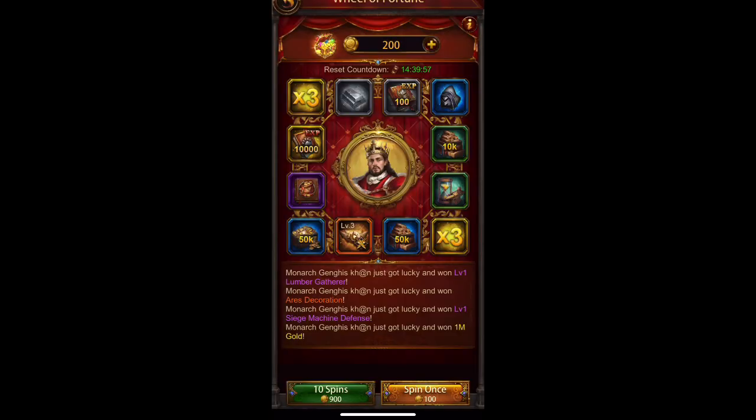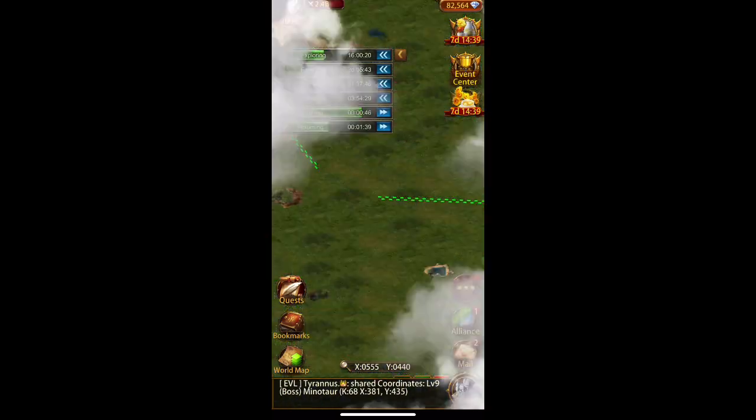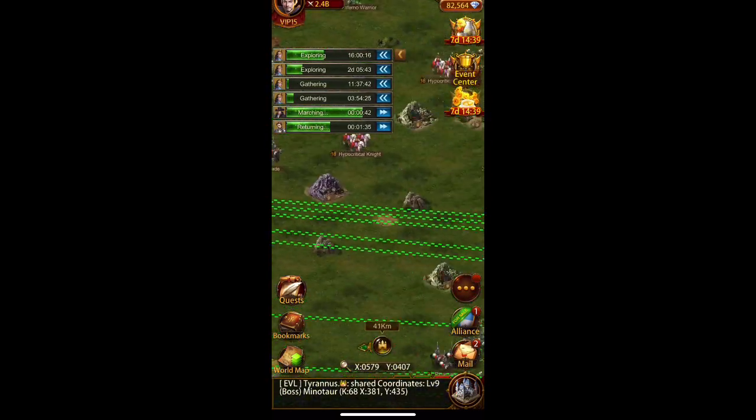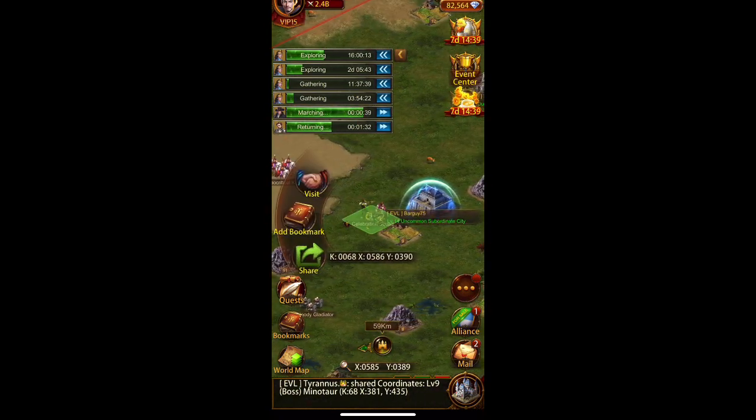The wheel of fortune is actually one of the best gem sources in the game. There are also other events that come and go — things like the Santa Claus event, civilization events — different things that come throughout the year. Some of them pay gems, some don't.